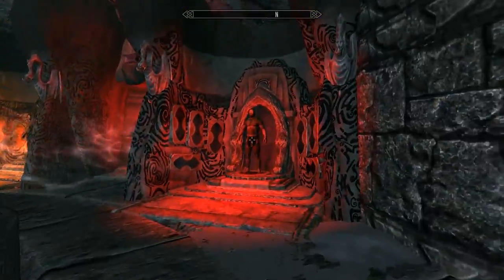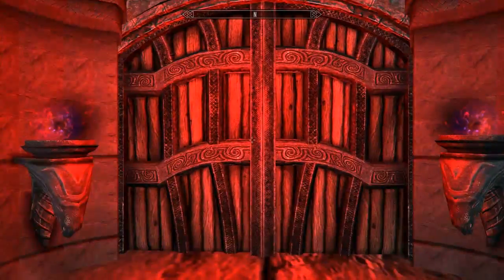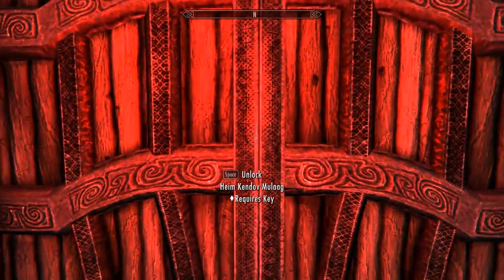Oh, the ninja's out here. All right, I believe this is the one we have yet to take a look at. And then I guess we just have to find one of the Dawnguard retreat teleporters.